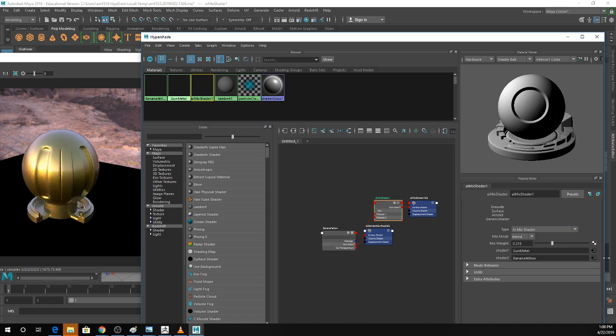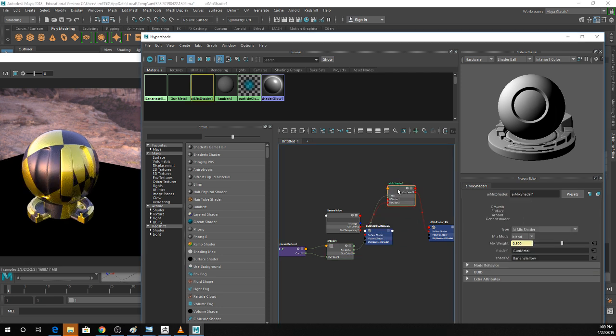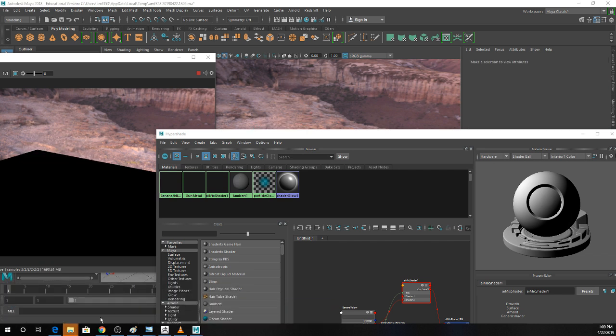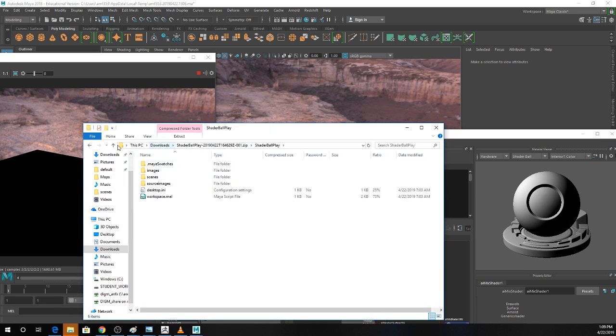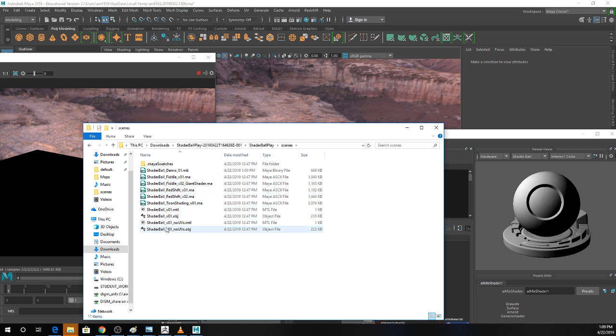This is basically the premise we're going to be using to texture things. If I throw in a checker texture onto the mix weight, you can see it switches between my two different textures. Before doing procedural texturing, you should still UV your objects, especially because you can still use texture maps in procedural texturing. So it does make sense to UV the thing and be done with it.